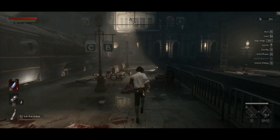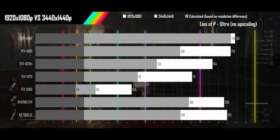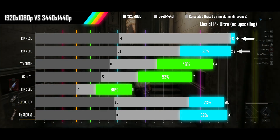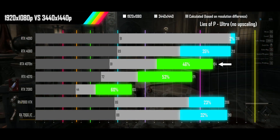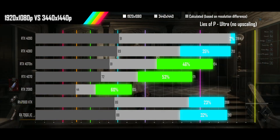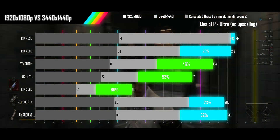Next up is Lies of P on its ultra settings with no upscaling. The 4090, 4080, 7900 XTX, and XT are all hitting a CPU wall, with the 4070 Ti not far behind. The GPU-bound cards still perform well at the ultrawide resolution. Any of the other cards tested is able to provide a better experience than the 2080 at 1080p when playing at an ultrawide resolution.